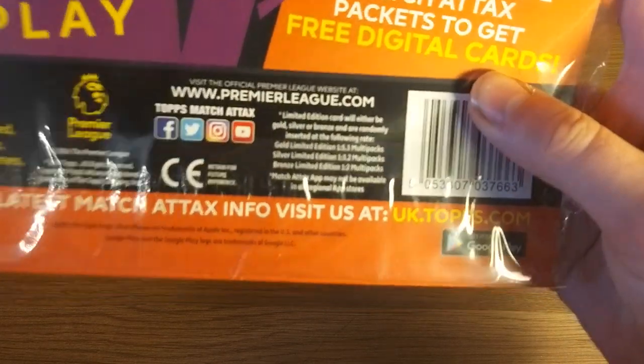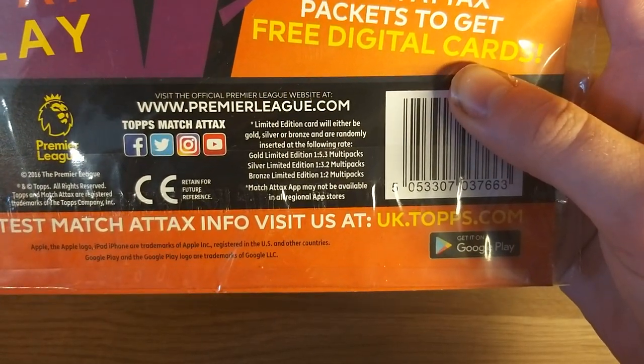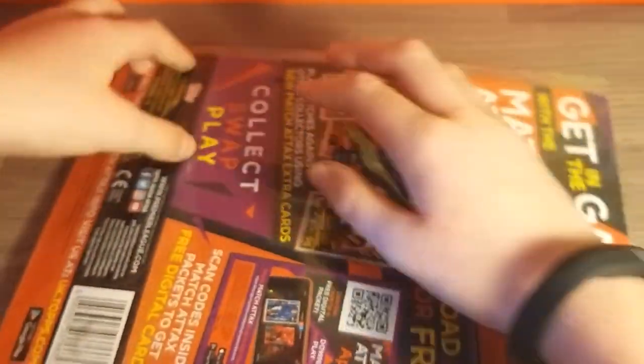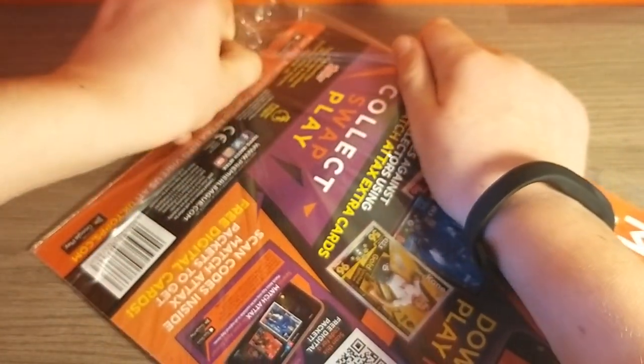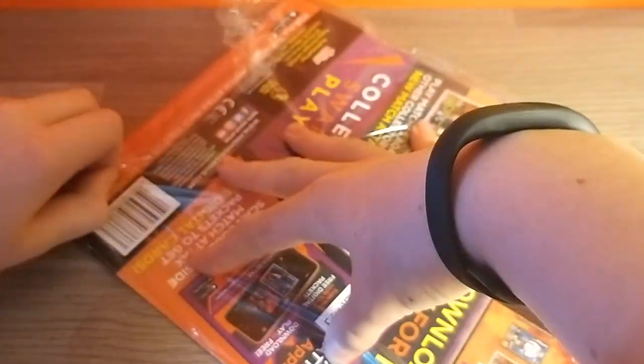Gold limited editions are 1 in 5.3, silver's 1 in 3.2 and bronze 1 in 2. So there's a very high chance of getting a bronze limited edition in today's video, but hopefully we can beat the odds and maybe get some extra pulls in today's opening.